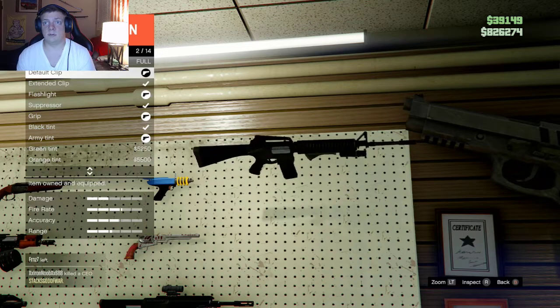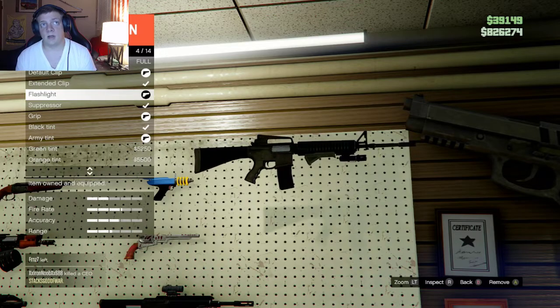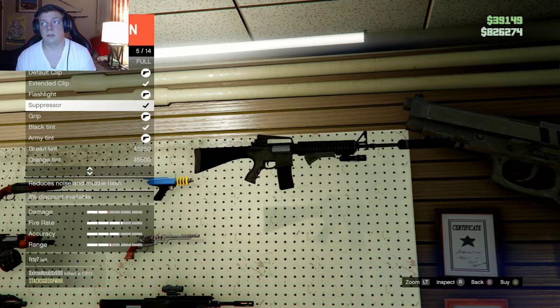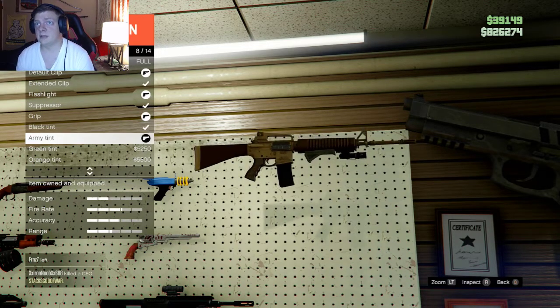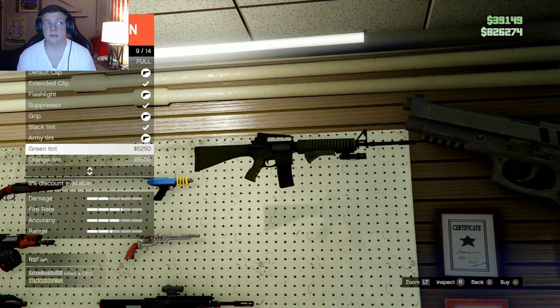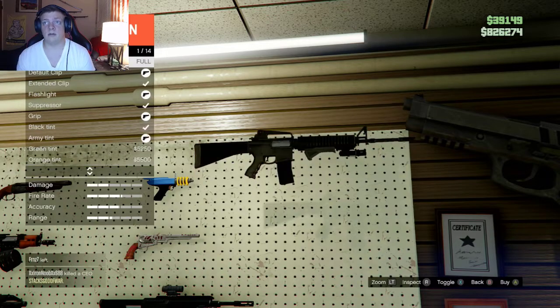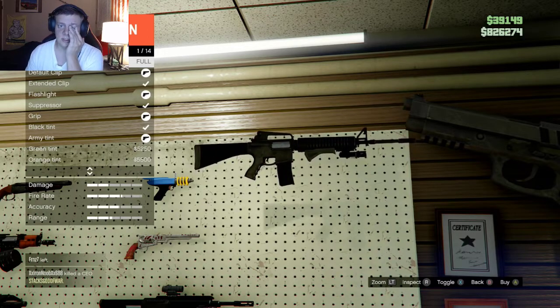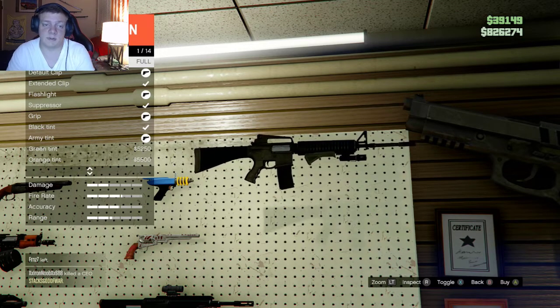You've got your default clip, your extended clip — which I don't prefer — the flashlight up front, the suppressor, and the grip. For tint options there's black, army, green, orange, LSPD, pink, gold, and platinum. I'm using the army tint. To buy the actual rifle outright costs around $300,000, which is expensive, but that's how GTA pricing works.